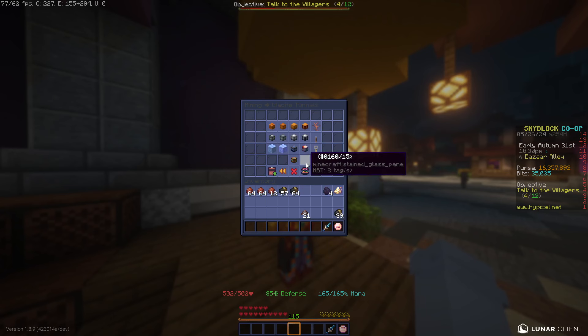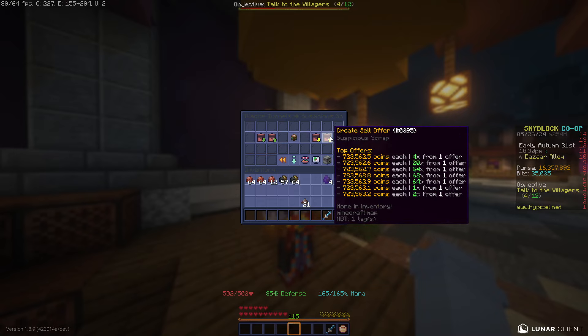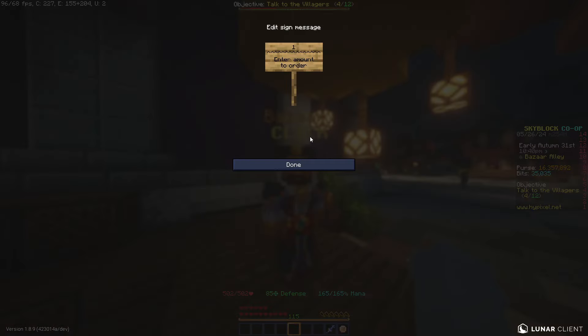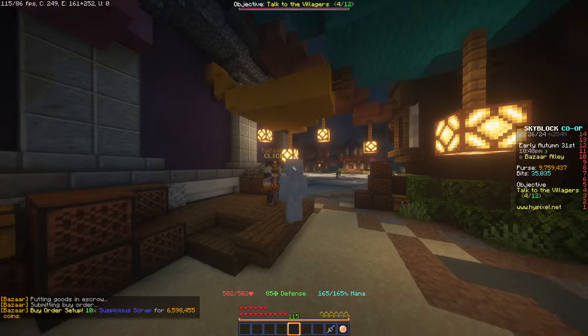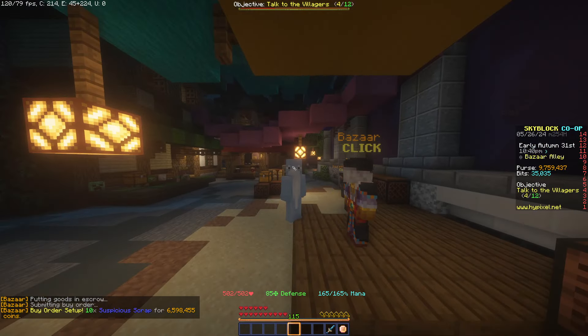The final flip in this section is in the Mining category under Glacial Tunnels: Suspicious Scrap. These are a little risky as the price changes a lot, but we'll try to get 10 of them. They're pretty profitable, they just take longer so you have to be more patient.